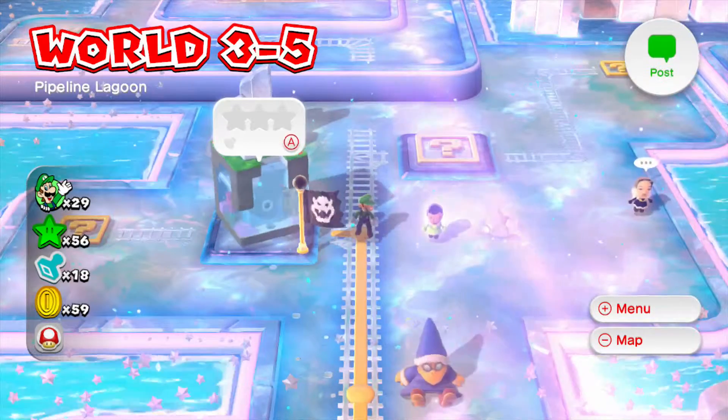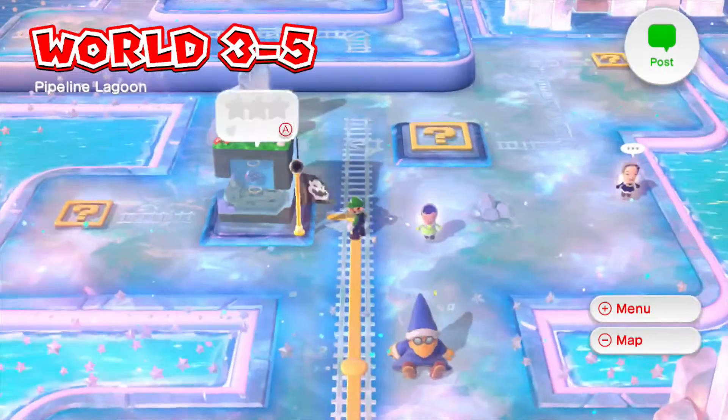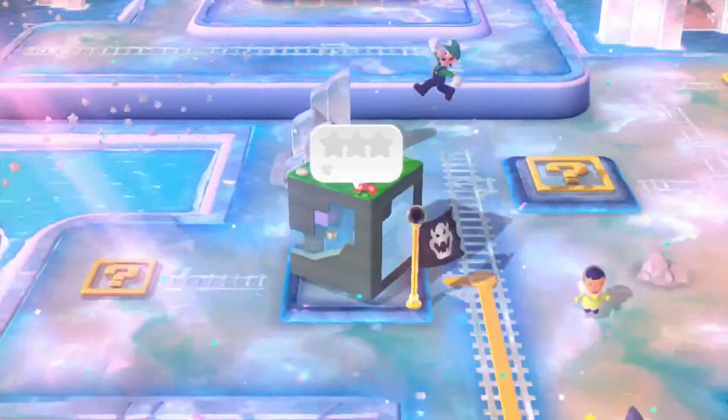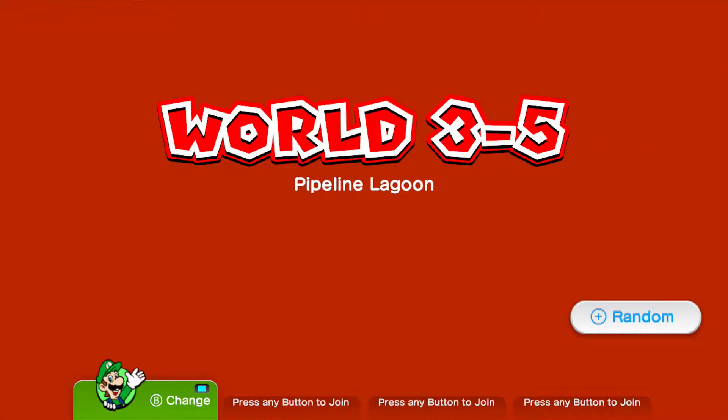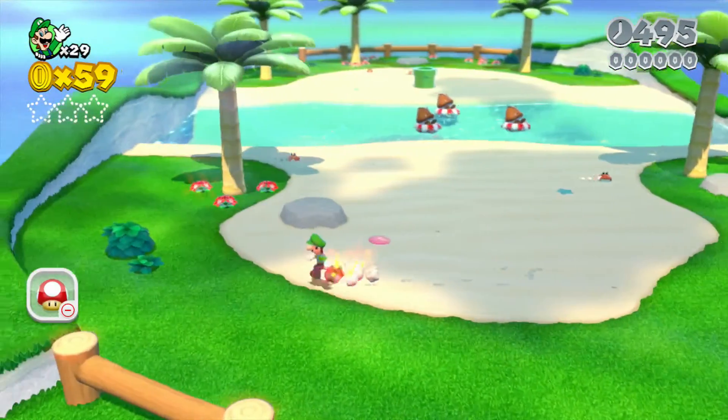Hey guys, welcome back to another amazing video. This time we're doing World 3-5 and I decided to use Luigi just to change it up a little bit. This level is called Pipeline Lagoon, which starts off pretty awesome — it's like being at a beach.